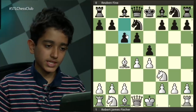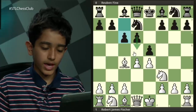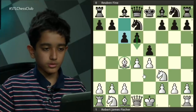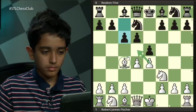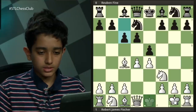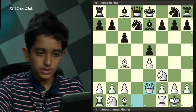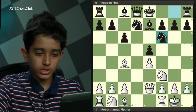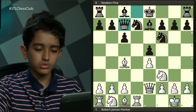Now black plays c6 — the idea is he wants to play d5 to gain control of the center and push the bishop back. Of course d5 is not possible at the moment considering white has two attackers on that square, but that's an idea to keep in mind. White castles. Black plays bishop e7, takes, takes, queen e2 — just getting the pieces out for both sides. Knight g to f6, rook d1, queen c7 — and this move is a blunder for actually two different white responses. Can you find one or both?